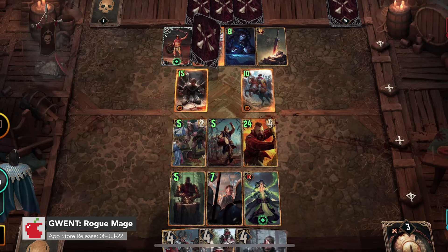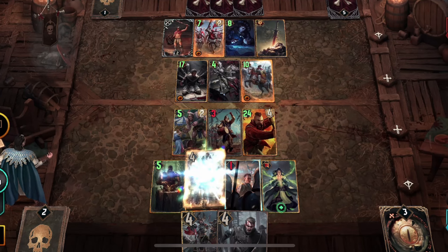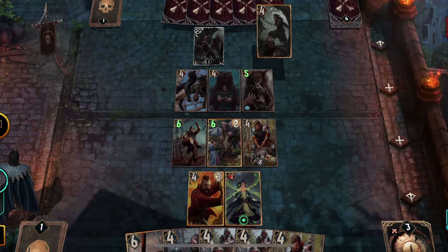Gwent Rogue Mage is a single-player expansion to Gwent: The Witcher Card Game. It combines the best elements of roguelike, deck building, and strategy games with the unique mechanics of Gwent card battles. The game focuses more on long matches rather than a casual experience. It also has an energy bar.